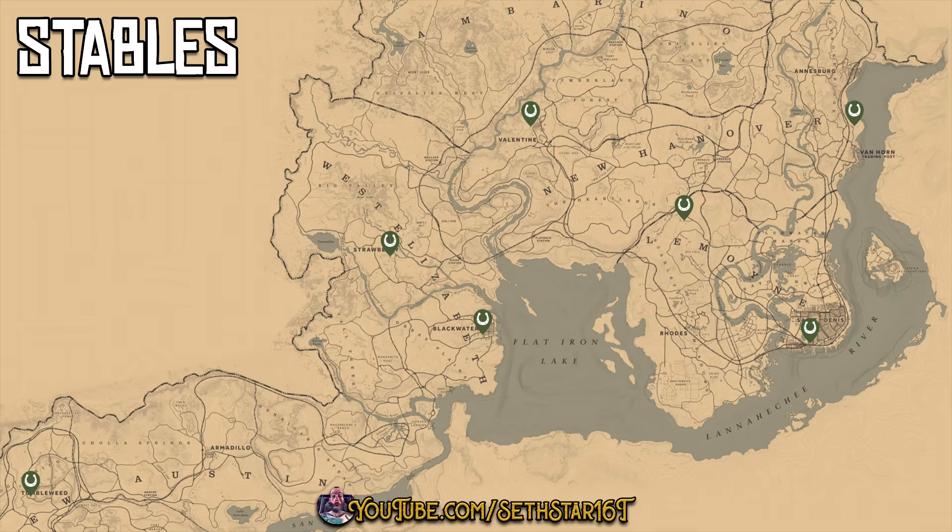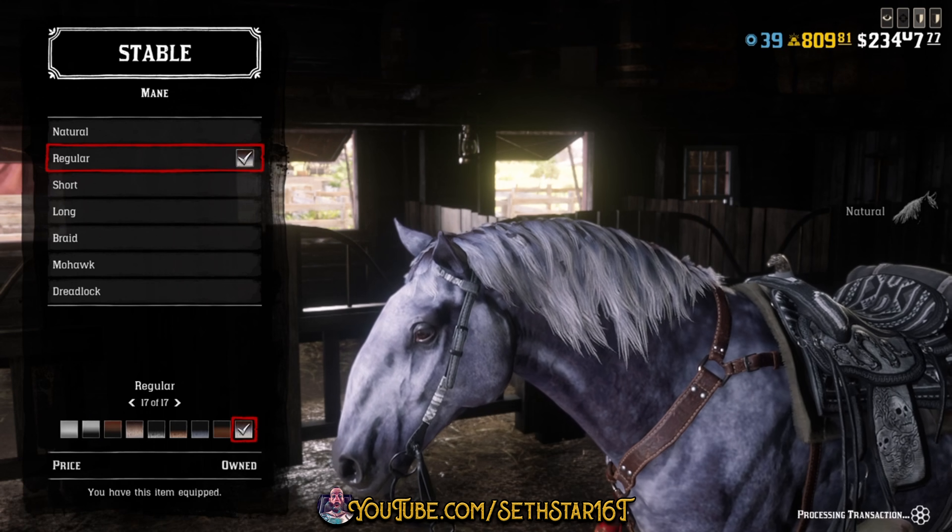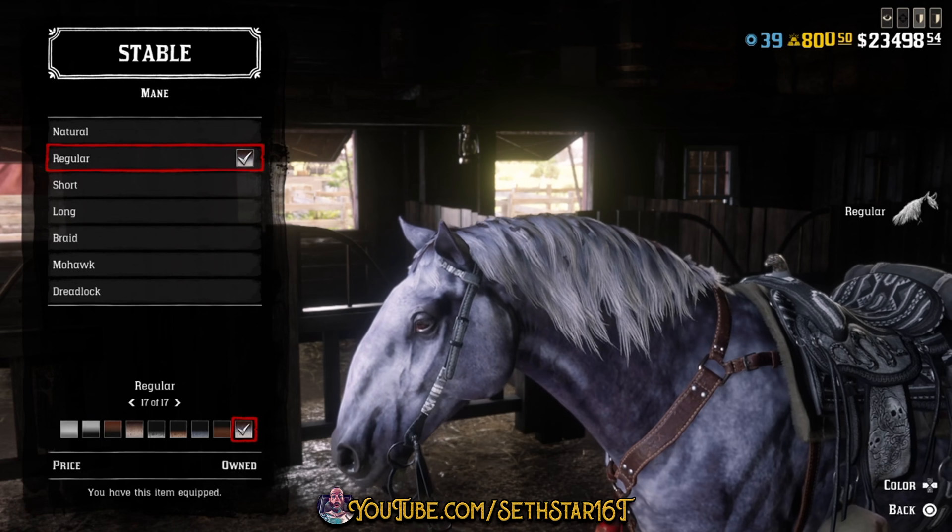Number 2: Horse appearance updated. At the stables, change something on your horse's mane or tail. Might as well hit the one in Valentine — that's the area we're working today.